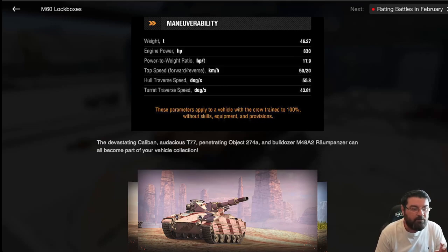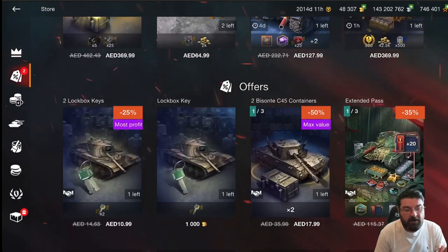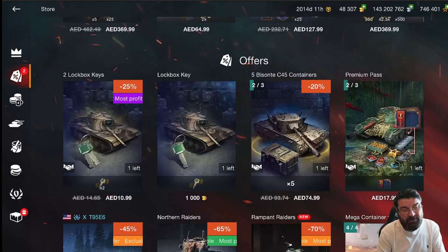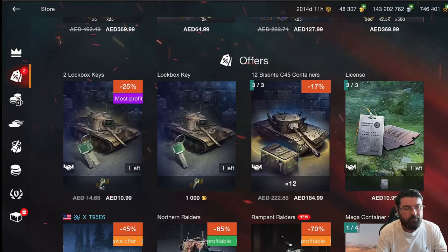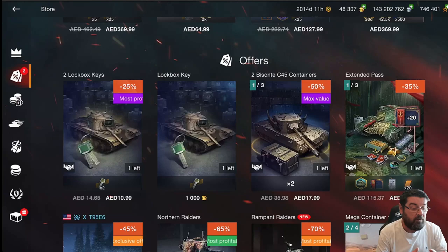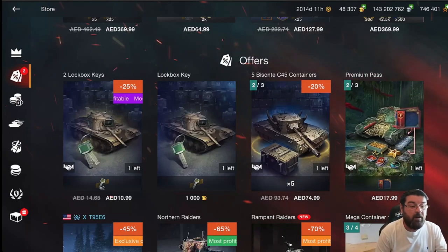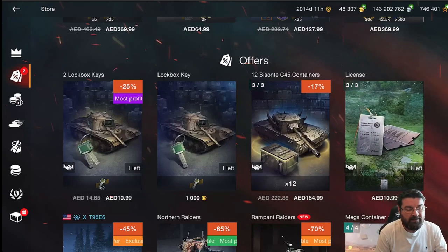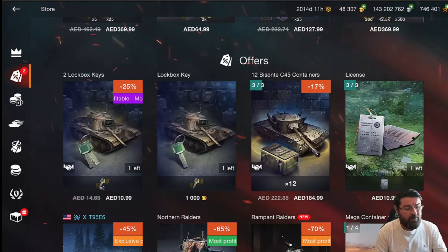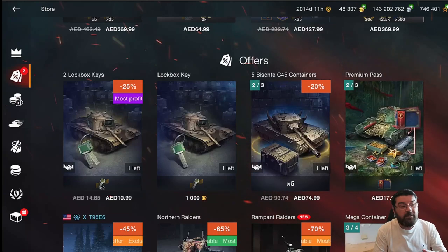So is this tank worth it? That's the ultimate question. Let's jump back into the store and see how much these keys cost. To get the lockboxes it's going to cost you somewhere in the region of three pounds, three-and-a-bit euros, or three-and-a-half dollars — roughly a thousand gold for one key. The M60 is a very old premium tank at Tier 10, and I'll be honest, I'm not a big fan of lockboxes, especially when the drop chance is only three percent.